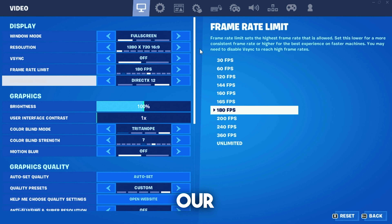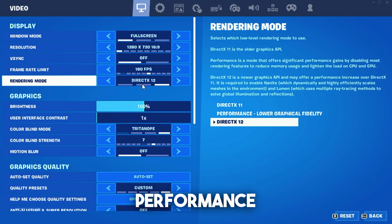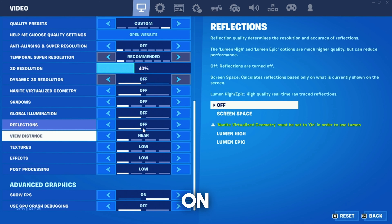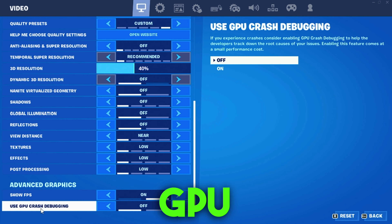Once we're in Fortnite itself, go into your settings. You can see we're right now playing on DirectX 12, which is better for AMD. If you're on NVIDIA or Intel, put it to performance mode. Besides that, make sure you put everything on the lowest settings possible — just copy everything I have here and disable GPU crash debugging.